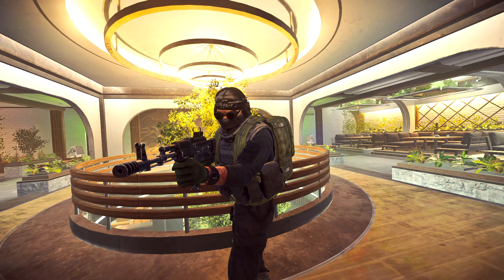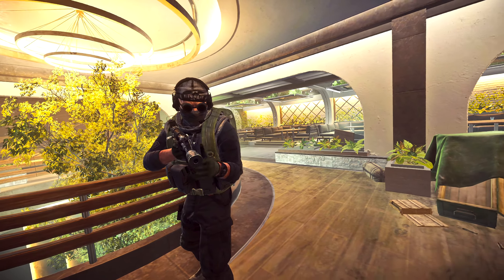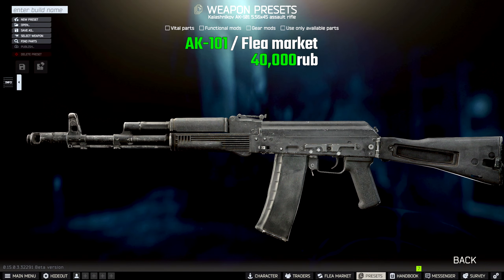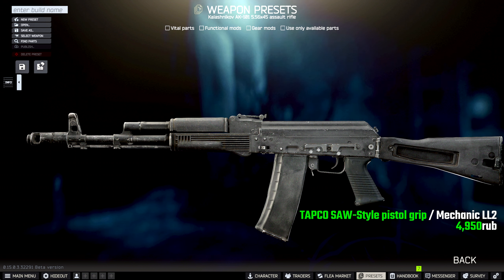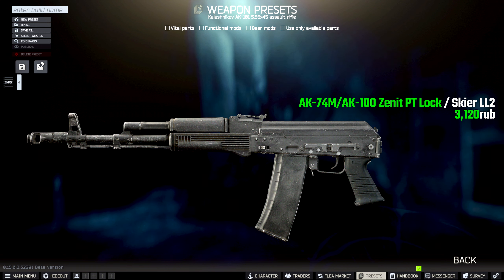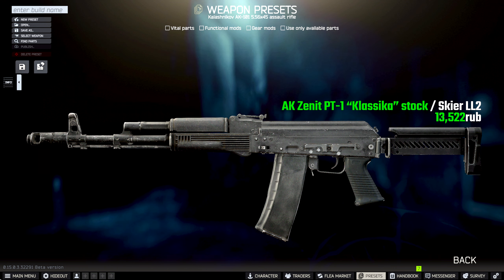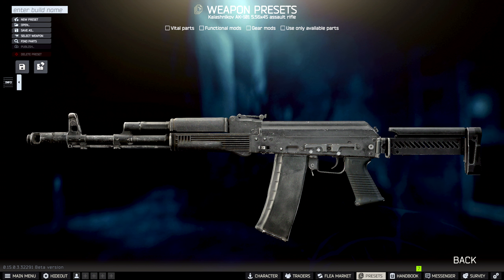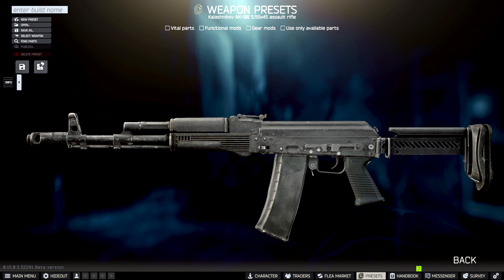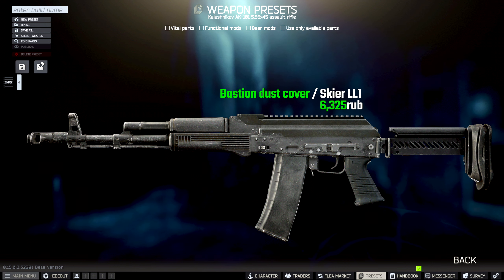This is the AK101 for around 40,000 rubles from the flea market. This is much cheaper than other 5.56 counterparts like the M4 and HK, but it gets the job done just as well and you save a few rubles in the process. The first change is the Tapco Saw Style Pistol Grip for 4,950 rubles from Mechanic Level 2. After that, we're going to change the stock — we'll switch to the Zenith PT Lock for 3,120 rubles from Skier Level 2, which allows us to add the Zenith PT1 Classica stock for 13,522 rubles, also from Skier Level 2.